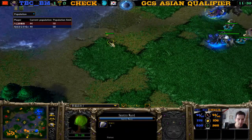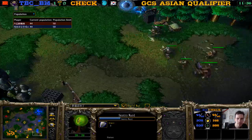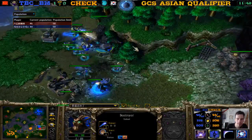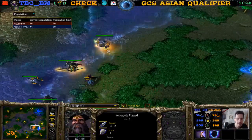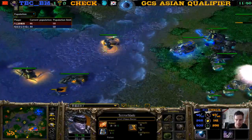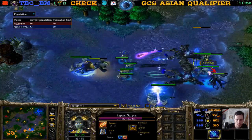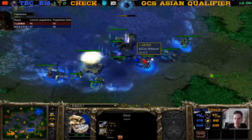These are Check's Sentry Wards — so Check knows exactly what TBCBM is up to. He eats mana from the Destroyer and is creeping over here. Here comes the Demon Hunter — he's going to Mana Burn something. There's a nice Mana Burn on the Death Knight, who is now out of mana and doesn't have a Mana Potion. He's being blocked by the Death Knight — beautiful micro here for TBCBM.